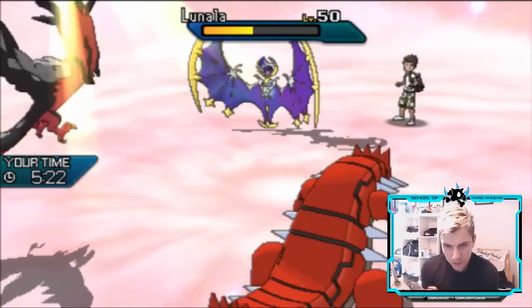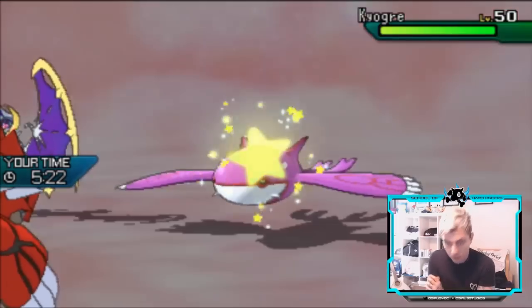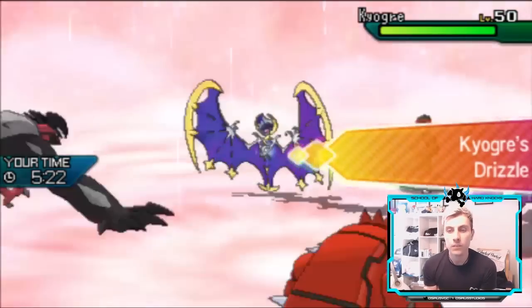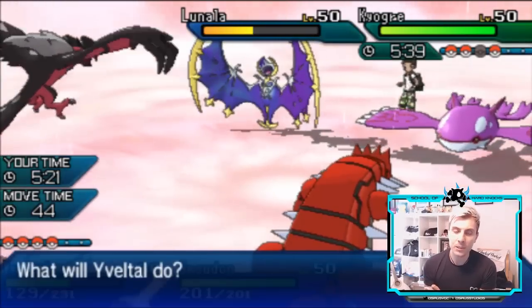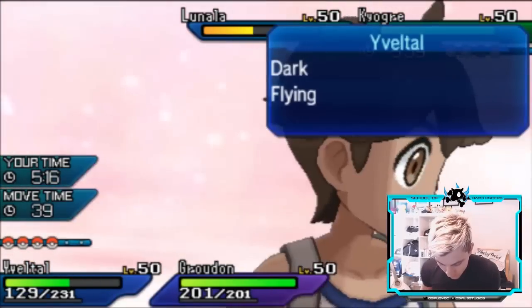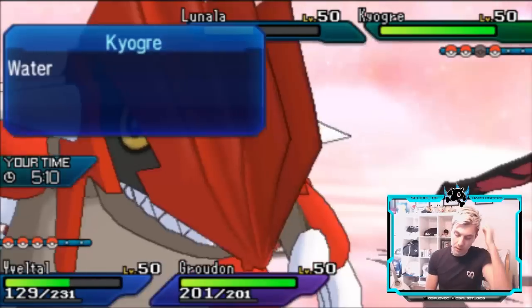Tapu Koko could come in here, or Kyogre — not a bad spot for it either. But like I said earlier in the game, we made sure Tapu Fini could come in on this slot so we can actually ensure good coverage on Kyogre. Let Lunala switch out for Tapu Koko. Should I Snarl or Sucker Punch? I think I'll Snarl again and bring Tapu Fini in for Groudon.